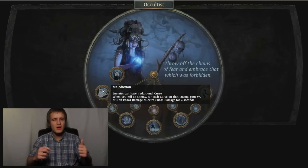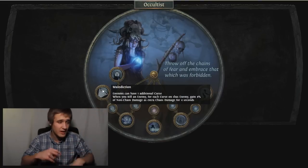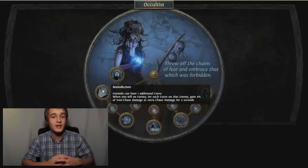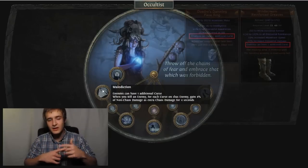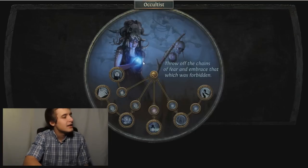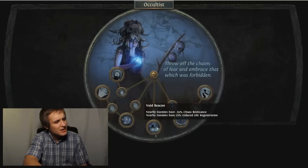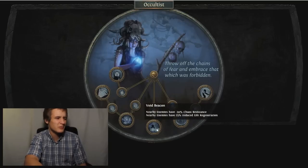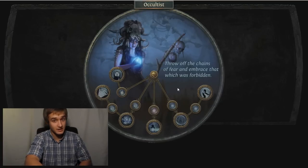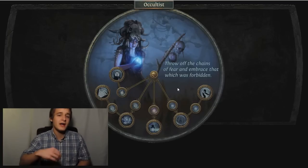But enemies can have one additional curse — that is awesome. That is so good. Three curses on mobs just by playing this tree and getting the one in the top left of witch. Tri-curse builds will be more common, and there are also unique boots and a ring that give an easy curse — you could have some pretty funny stuff going on. So this section covers curses and crit — the chaos damage here is a little funky but still cool.